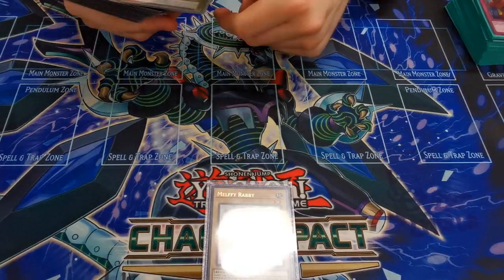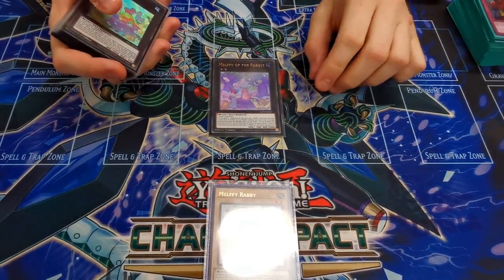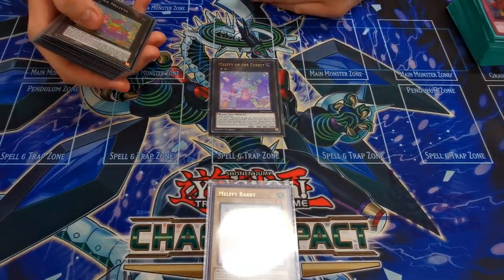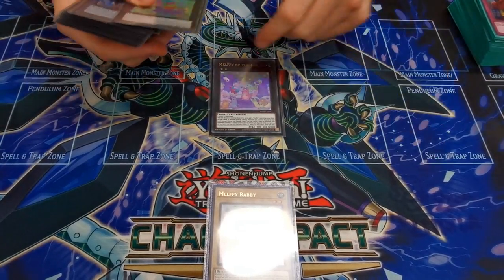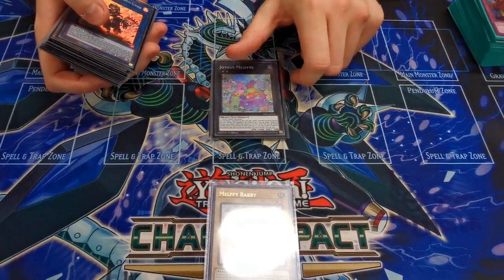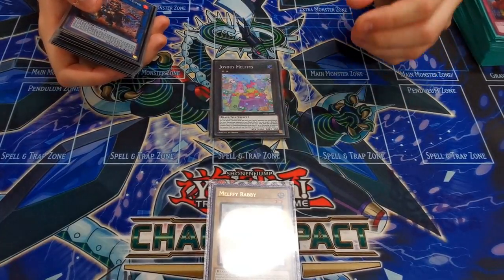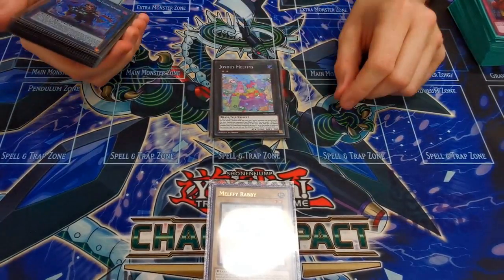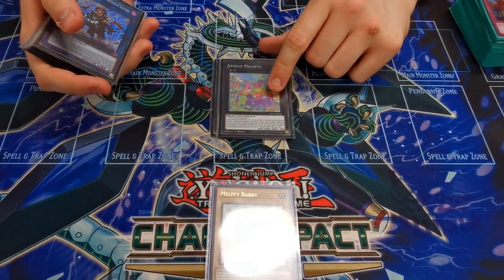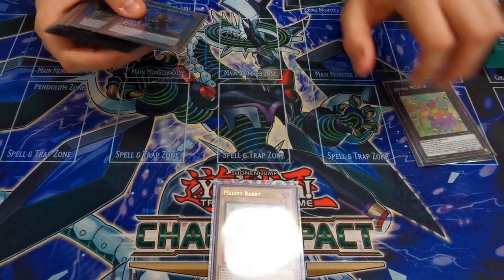For the extra deck: one Melphi of the Forest — you can detach material to add any Melphi card from deck to hand, and then if a Melphi returns to hand it can negate a monster on the field permanently. One Joyous Melphis — you can detach material to make all Melphis attack directly, and then it can return itself to the extra deck to summon beasts from the graveyard up to the number of materials it had. Going first it's an interruption; going second you can attack directly and then make Zeus.